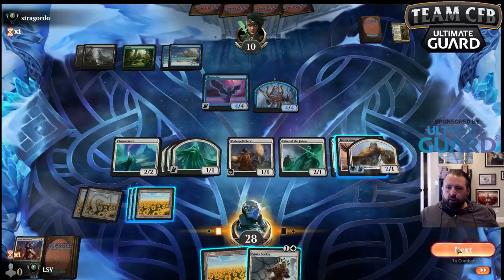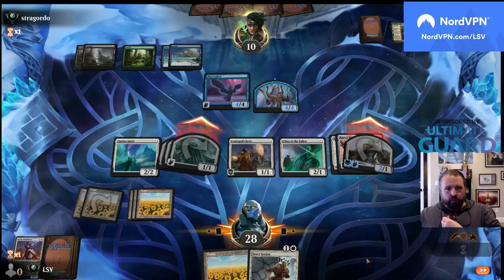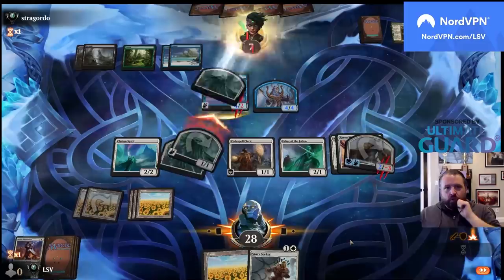I'll put wings on this thing and send with these. I'm willing to throw away a 2/1 here for three points of damage. That works for me — then I'll put Wings on the Usher.